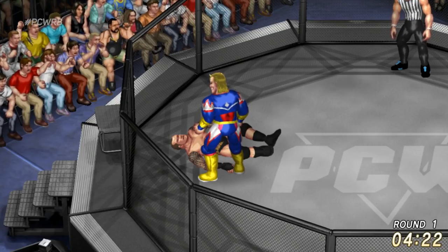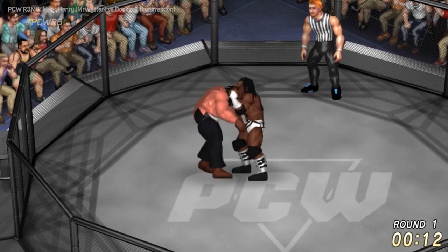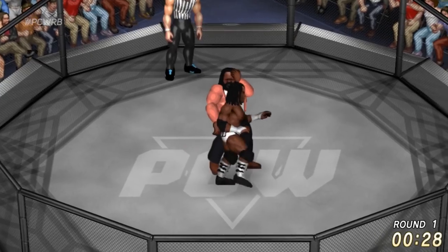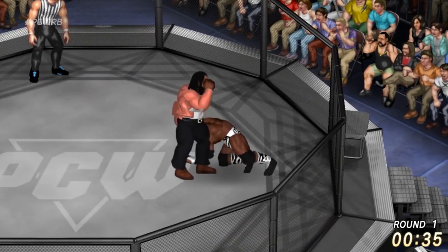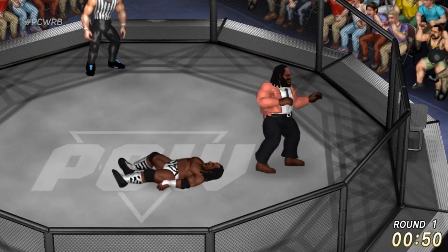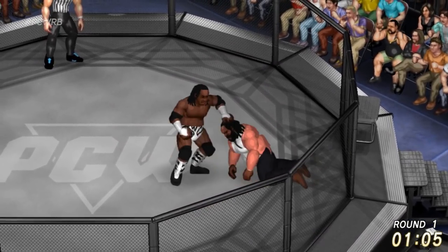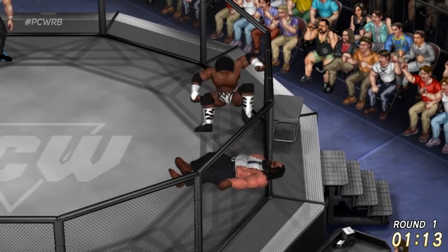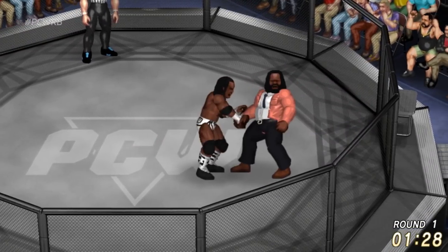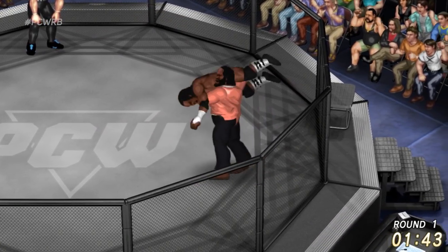Now for the final match of round number three — Mark Henry facing off against Booker T to round out the Elite Eight. Mark Henry representing Mr. West, Booker T representing Insurrection. I don't know who's going to come out of this one. Booker T's one hell of a competitor, but the numbers, the graphs, the logistics — they don't compute when Mark Henry's wrestling in this atmosphere. Mark Henry down with a body slam — Booker T gonna follow up but it's not going to happen.